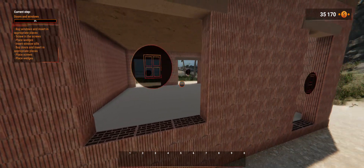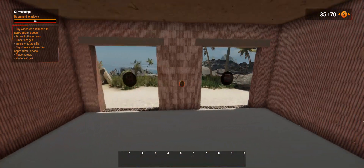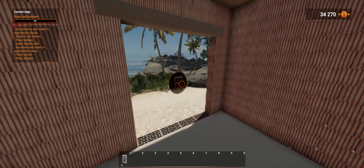We're gonna start with the windows first. Here's the door and we have one, two, three windows. Windows, doors, and windows — three windows. One, two, three. Alright.